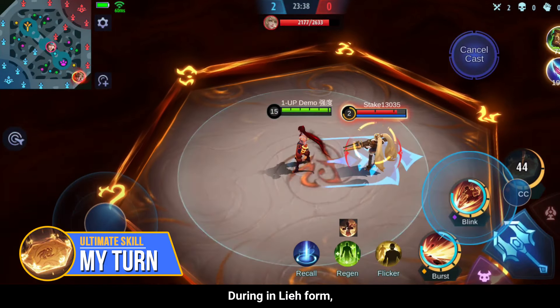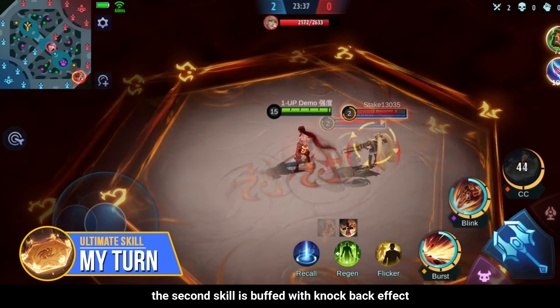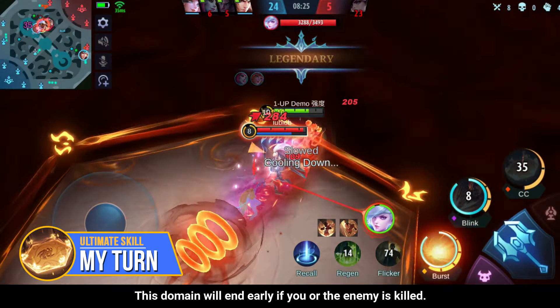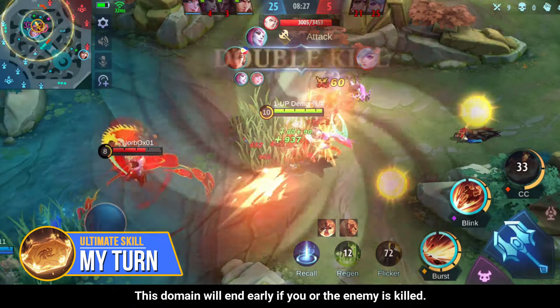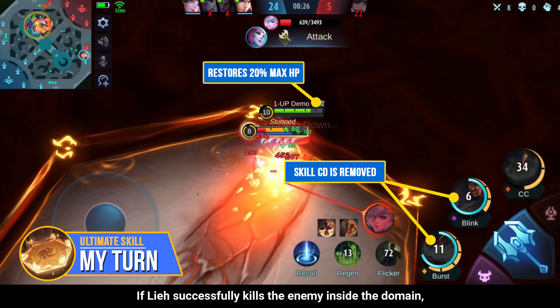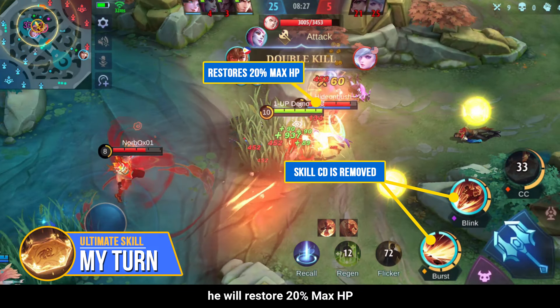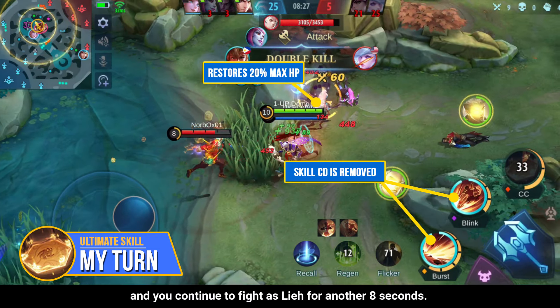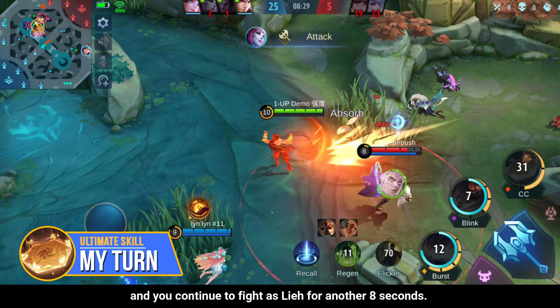During Lee form, the second skill is buffed with a knockback effect and the golden ring has a higher stun duration. The domain will end early if you or the enemy is killed. If Lee successfully kills the enemy inside the domain, he will restore 20% max HP and the cooldown of his skills is immediately removed, allowing you to continue fighting as Lee for another 8 seconds.